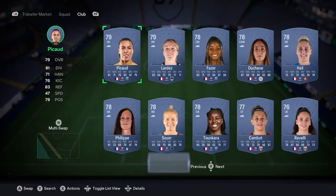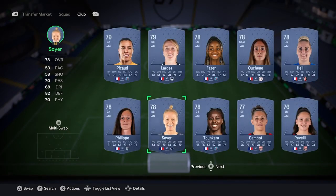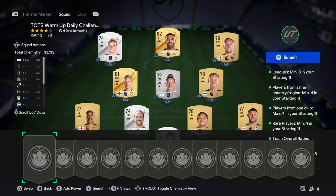You're going to pick five of those commons and put them all in position. For example, I'd go for Picard as goalkeeper, then a right back who can play centre back, then Soya, Toon Cara, and Phaser. So basically just find five players that go in position in your team for 500 coins or less. Once you've done that, come back and we'll go again.